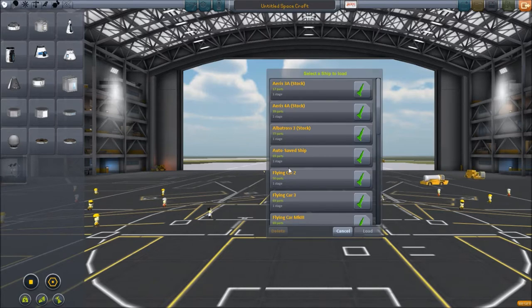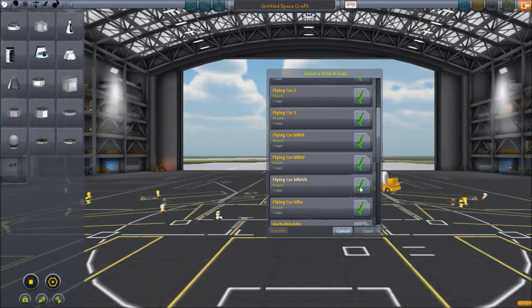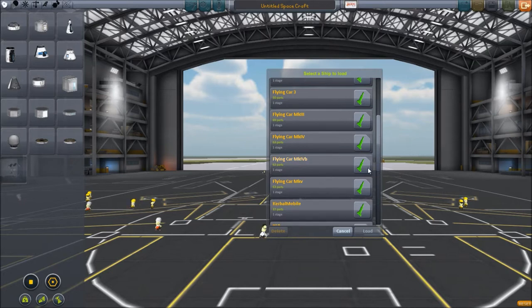Alrighty, let's load it up. Flying car — I think 4B is the one that works. Mark 3 is the actual one. 4 was one that didn't work and 4B is one that does. Mark 5 doesn't work either, I don't think. Let's go ahead and try it out.